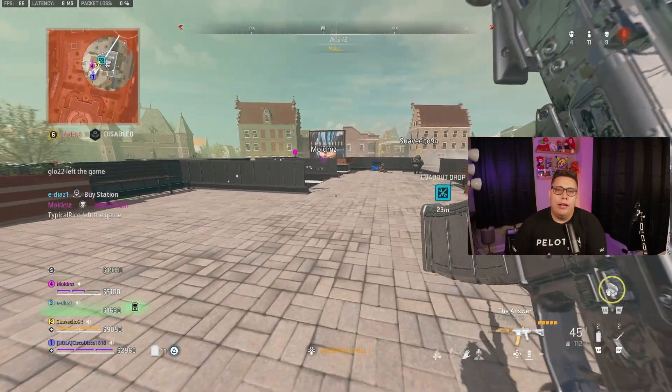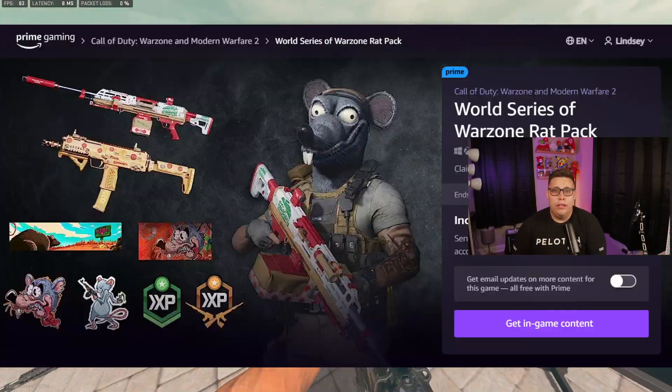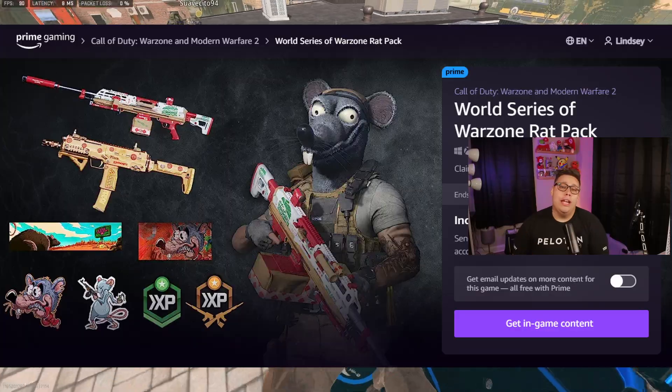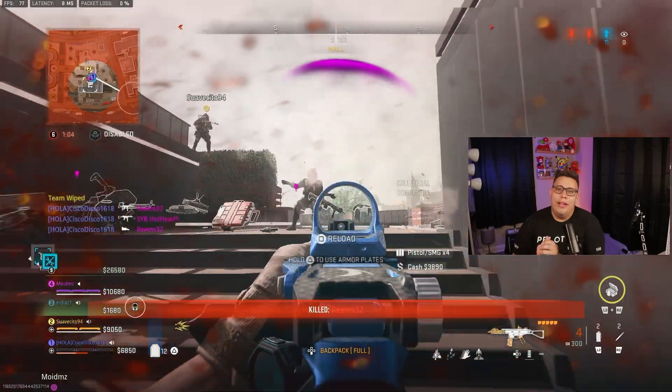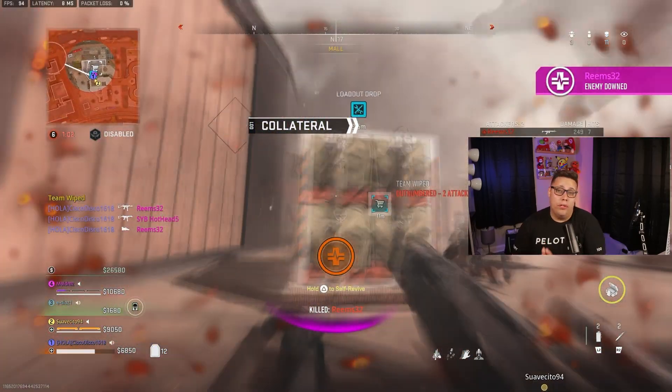A quick reminder: if you have not gotten the free World Series of Warzone Rat Pack bundle yet, you still have time. You'll need Amazon Prime — just go to gaming.amazon.com, link in the description, and search for Call of Duty and you should find it pretty quickly.